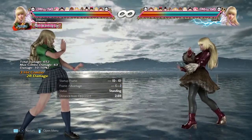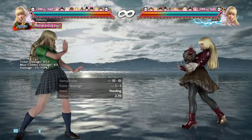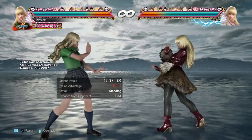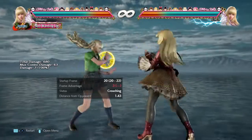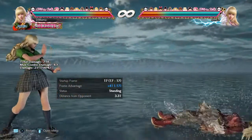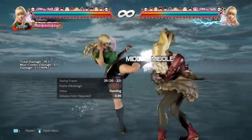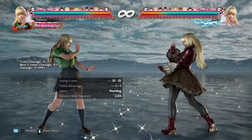Forward 3: this is not a bug fix — it's actually a change. They changed the frame advantage when blocked from minus 6 to minus 3. They reduced the frame disadvantage on block to enable her to dodge opponents' moves with sidestep even when blocked. Forward 3 is now minus 3 on block, and it's also a counter hit launcher — counter hit screw. That's a good change.